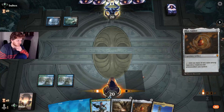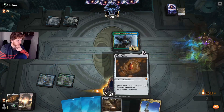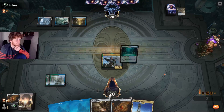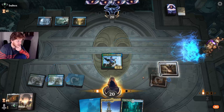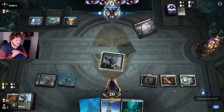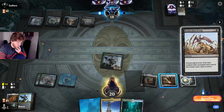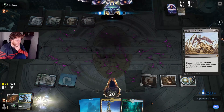Let's play Mox Amber first. No counter magic — we play through. We can keep Kinnan on top with Mystic Forge. Even if the opponent kills one threat, we just want to find Emry at this point.